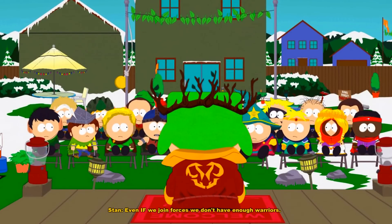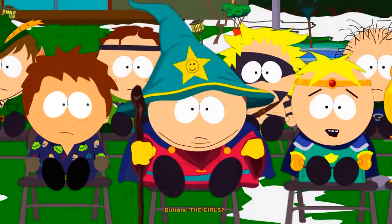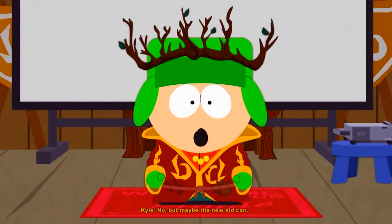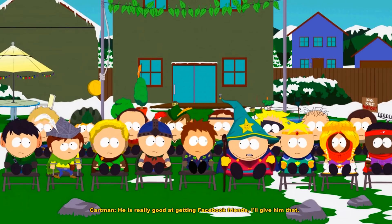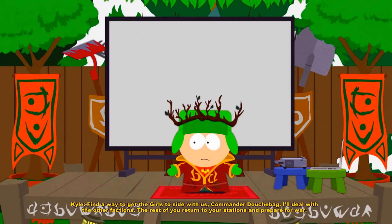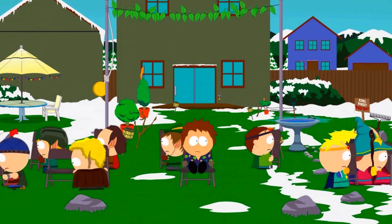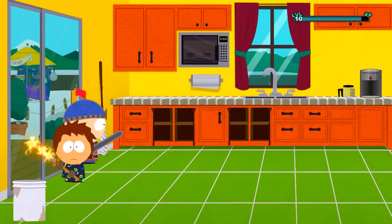Even if we join forces, we don't have enough warriors. So we recruit more factions: the pirates, the Federation, and the girls. The girls? We can't convince girls to do this. But maybe the new kid can — he makes friends on Facebook faster than any we have seen. Find a way to get the girls to side with us, Commander Douchebag. I'll deal with the other factions. Return to your stations and prepare for war! Huzzah! Alright, so I am tasked with recruiting the girls. Let's see what we can do.